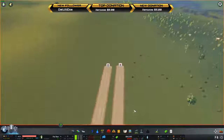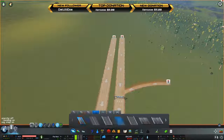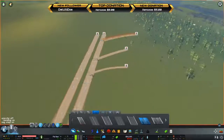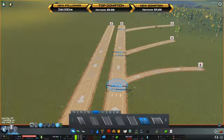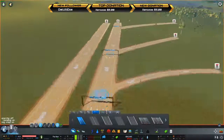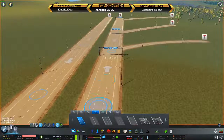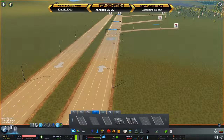I have a three-lane highway here. This is pretty much the same for any road, especially highways. If you notice this one-lane road that comes off right here, the main highway has right-turn only down here. So if a vehicle needs to get off right here, they're going to get in the right lane somewhere back here to go ahead and turn off.